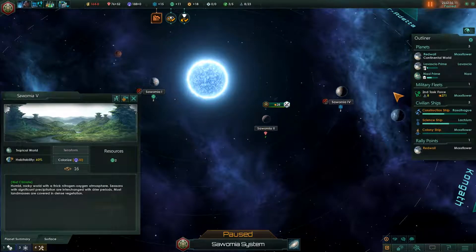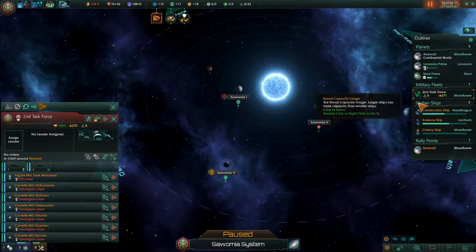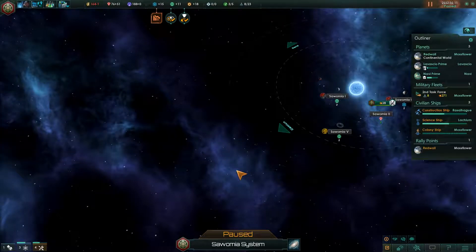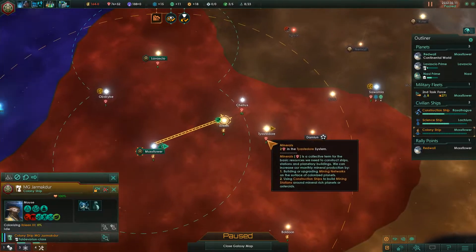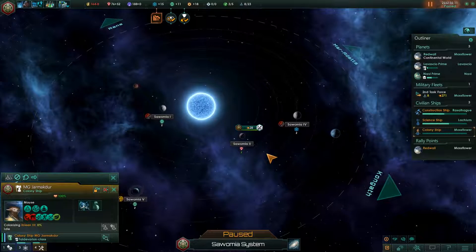Never mind, I guess we can colonize this — it's not saying that I can't. Well, maybe we'll try and colonize a world over here because this world is just barely in our dominion, and we've got a tropical world here which is 60% habitability — which isn't fantastic — but it's a nice sized planet and gives us a nice strategic point to expand our border.